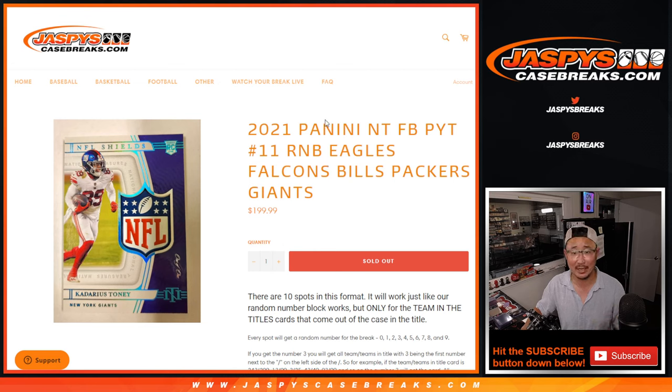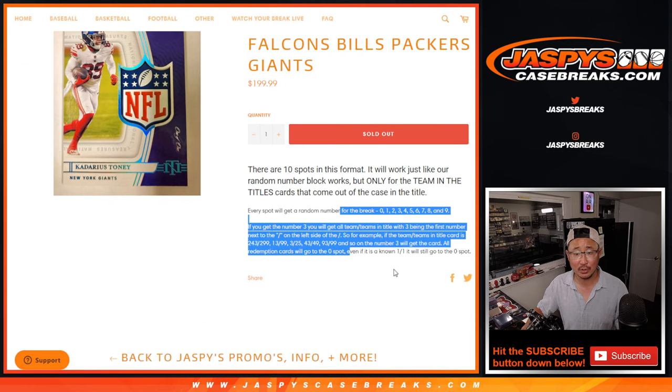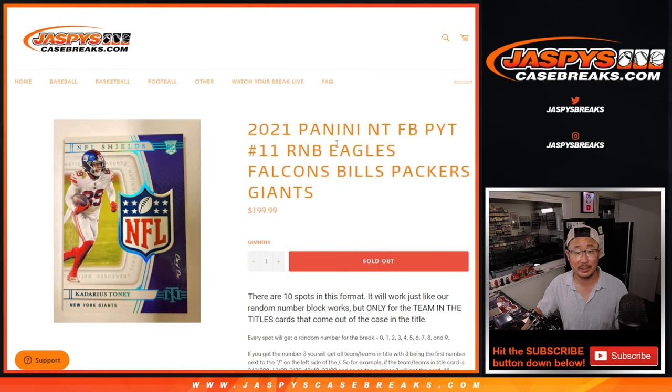Click the big dollar bill sign and it'll give you all the details on how we're splitting up that break credit. All right. This is how the random number block works if you're not familiar with it — zero gets any and all redemptions for this group of teams right here.